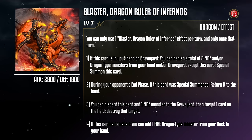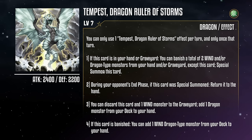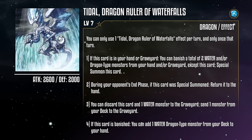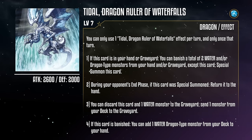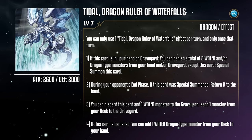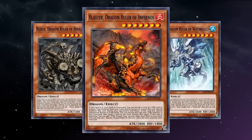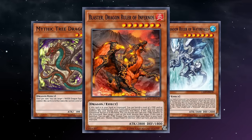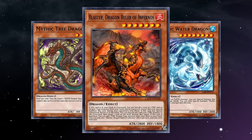Blaster targets a card on the field and destroys that target. Redox targets a monster in your graveyard and special summons it. Tempest adds a dragon monster from your deck to your hand. And Tidal sends a monster from your deck to the grave. While each of these effects shuts you off from the others for that turn, across four different Dragon Rulers they interlock into a series of effects that get out of control really fast. For instance, if you banish Redox and Tidal to special summon Blaster, you now get to add an earth and water dragon monster from your deck to your hand while fielding a massive beastie. Some decks would run Mythic Tree and Mythic Water Dragons for exactly this scenario, because they added a little extra rank 8 flavoring to a deck that otherwise excelled at making rank 7s.